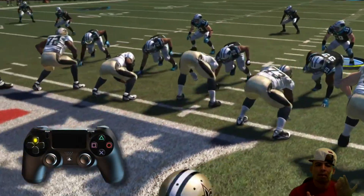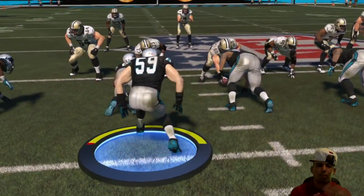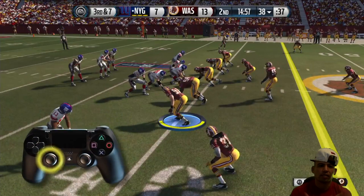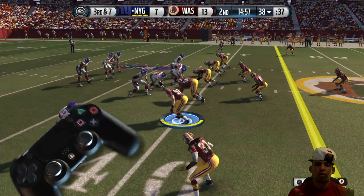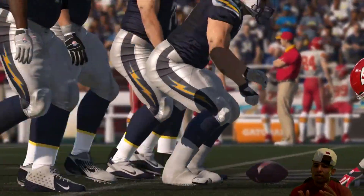He is telling you right here that you can change the angle by pressing up on the d-pad, and then the screen is gonna turn around. You could lock in by pressing the L3 button - as you can see here on PS4 - and then you could lock into your player, jump the snap, and get the sack.